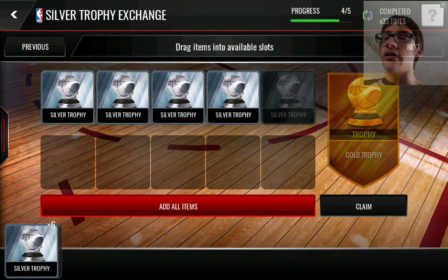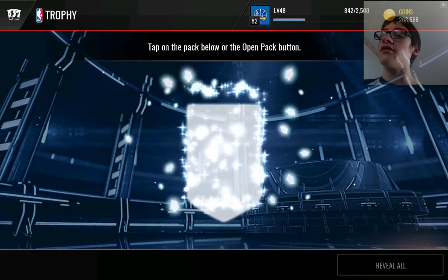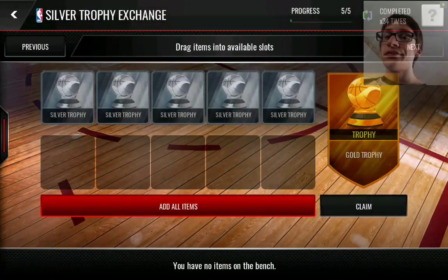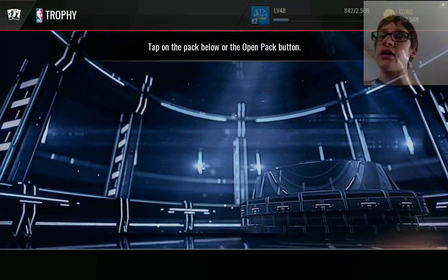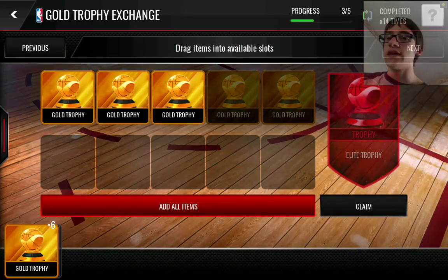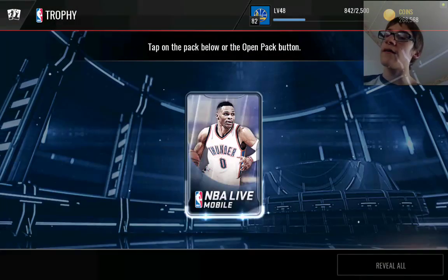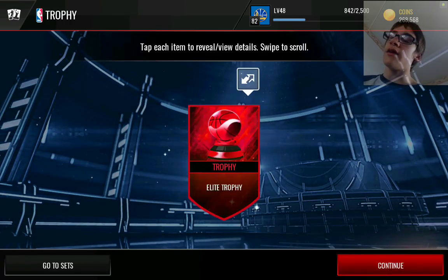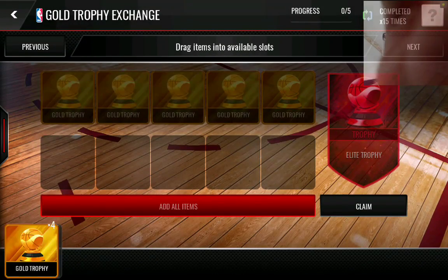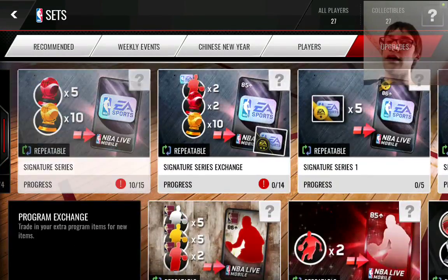Or if you want an elite guy I have that's actionable and tradable, you can have that guy too. For example, if I have an 84 signature and you want him, I'll be more than happy to give him to you if you win the giveaway. So I need 50 subs and then big giveaway of a free elite player.